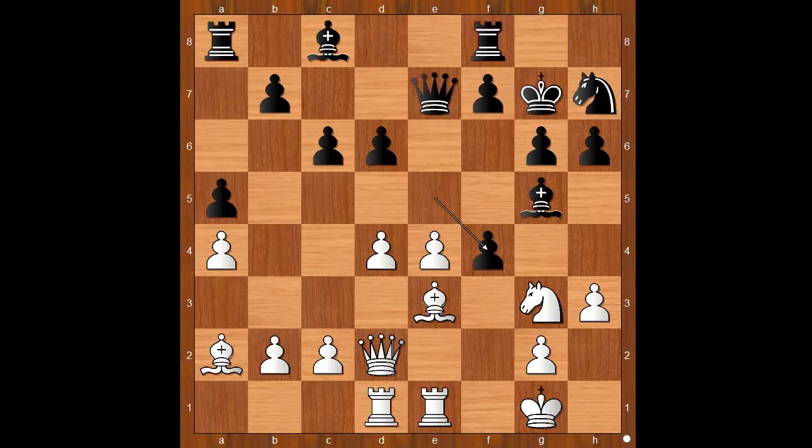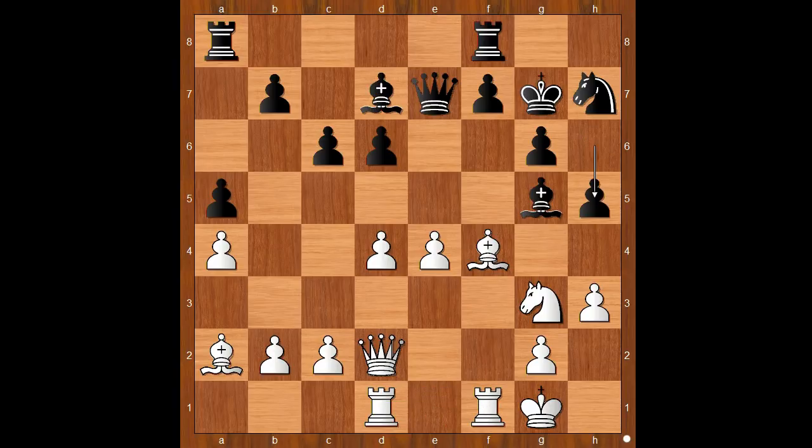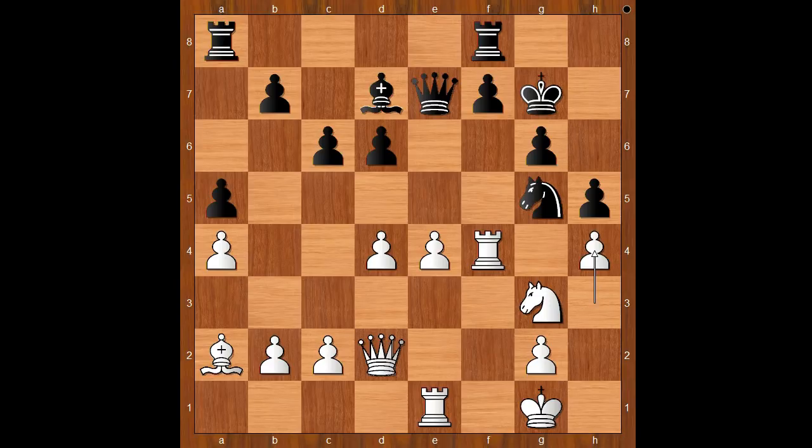Pawn takes pawn on f4, bishop takes on f4, bishop to d7, and now Ho Yifan decided to shift her rooks to the right. Rook to f1, h5, rook from d to e1, bishop takes on f4, rook takes on f4. By now Belyavsky was impressed by Ho Yifan's play. Knight to g5, h4 kicking the knight back, knight to e6 attacking the rook.